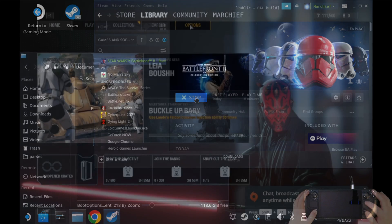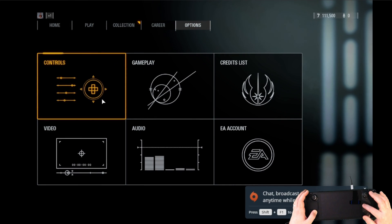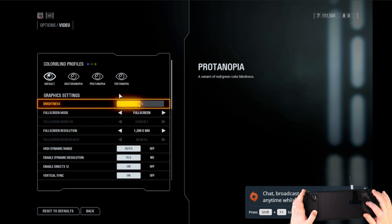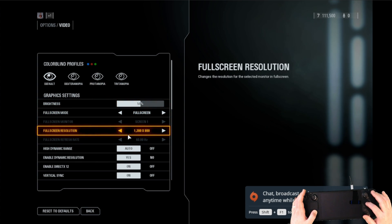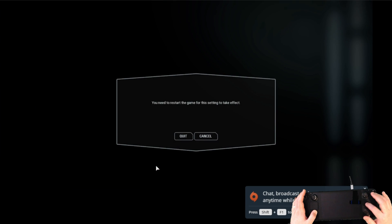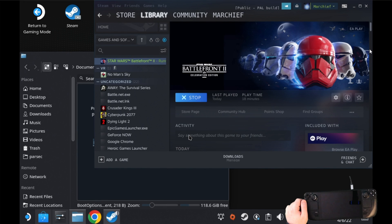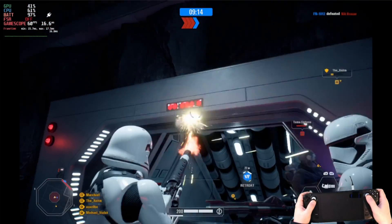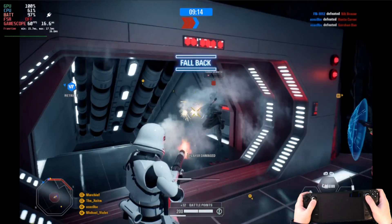I stayed in desktop mode here just for ease, then go into the game options straight away in the game, go down to 'Enable DirectX 12' under graphics settings and turn that off. You will need to restart the game, so at this point you can switch back to game mode. I allowed it to do the restart and then stopped the launch, switched back to game mode, and now you can play happily as long as you don't turn DirectX 12 back on.